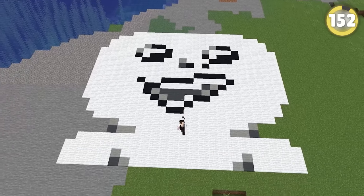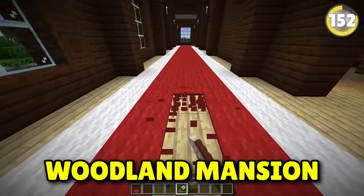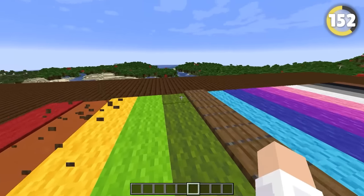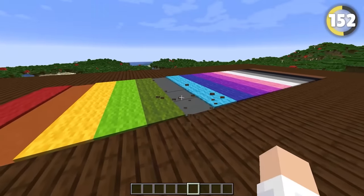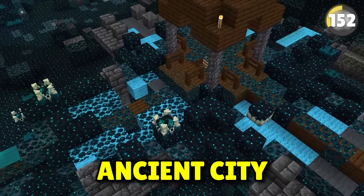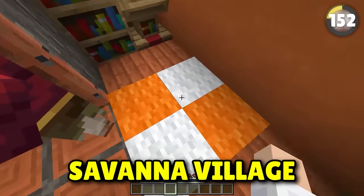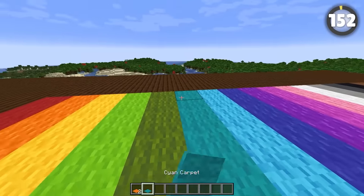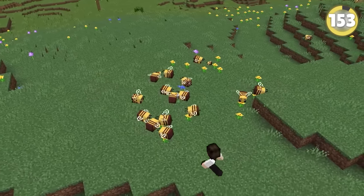There is only one place you can find naturally spawning carpets: the Woodland Mansion. However, you cannot find every type of carpet there. The Woodland Mansion in Bedrock Edition cannot spawn with orange or light blue carpets — light blue carpets are used in ancient cities, and orange carpets appear in savannah villages, meaning every carpet can be found naturally within the game.